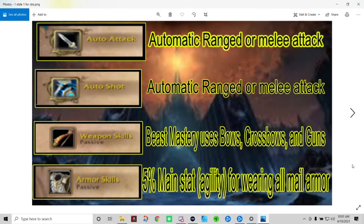The first thing you should know about Beast Mastery Hunter is that ranged auto attacks are automatic — you do not have to control these. Beast Mastery Hunter focuses on bows, crossbows, and guns as their main weaponry. There's an item in the game called armor skills: when a Beast Mastery Hunter wears all mail armor, they gain 5% of their main stat. Your main stat as a Beast Mastery Hunter is agility, so make sure you are wearing all mail armor.